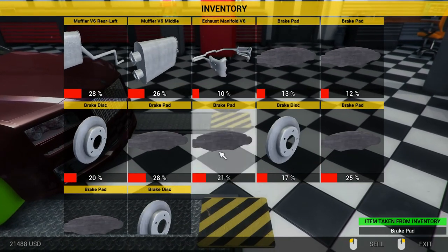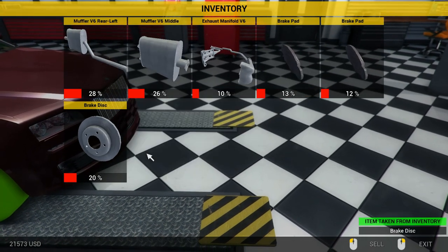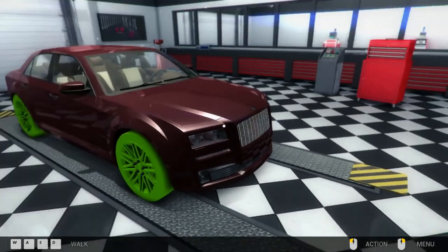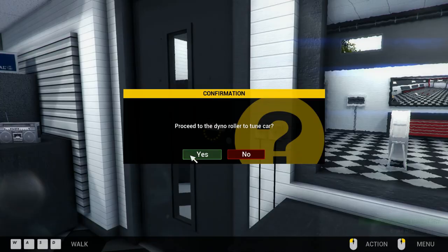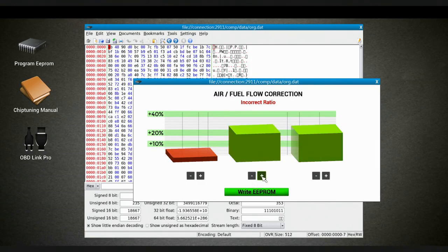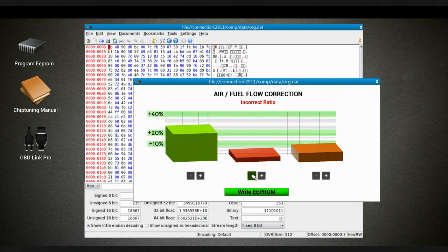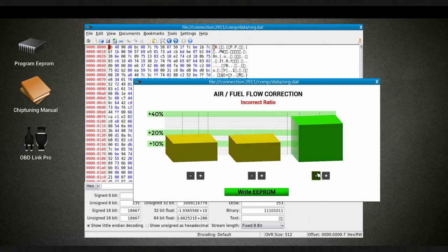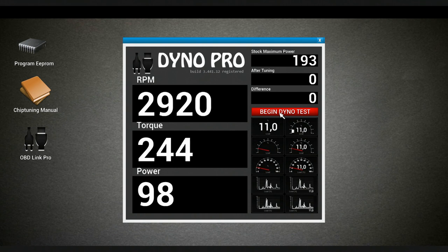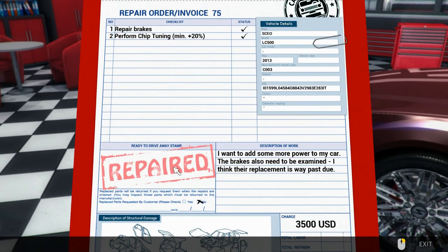Now we've got to do some tuning. There we go — boom. That'll give them 20-odd percent. What are they after? 25? I think we can get that. Right, job done — we hit 25 percent, which is fine. Three and a half grand earned.